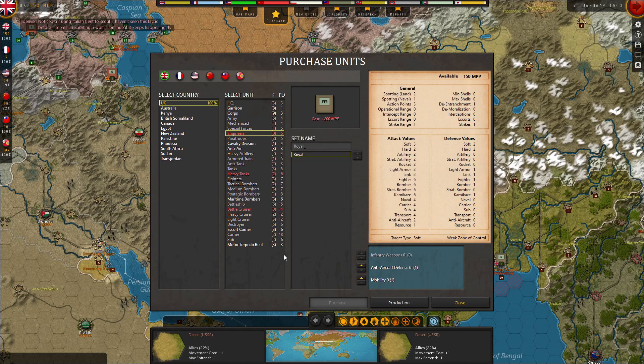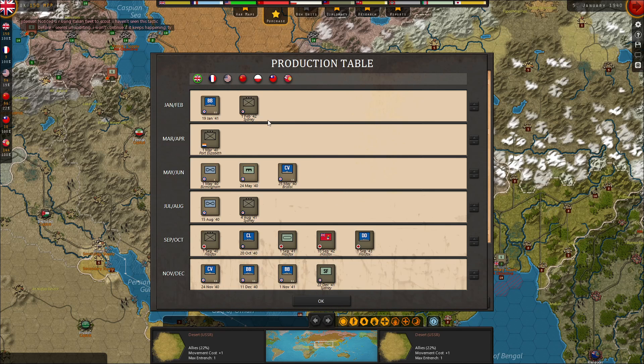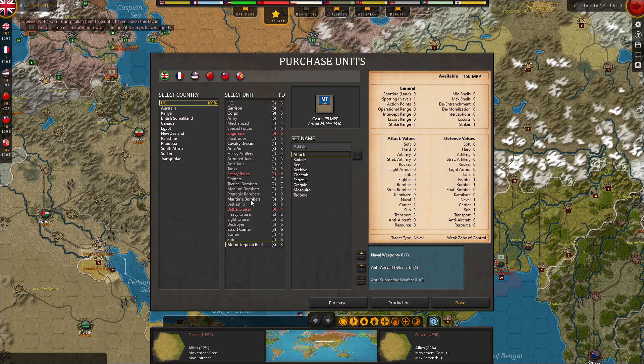Then I have enough left for a motor torpedo boat, an escort carrier, or a maritime bomber. Maritime bombers can be really devastating — they're great and they only cost $1.50. Torpedo boat costs $75. Escort carriers are good but they're slow. Maritime bomber you can sort of operate around to the area where you need it — I think I might go with a maritime bomber as a good long-term purchase here.